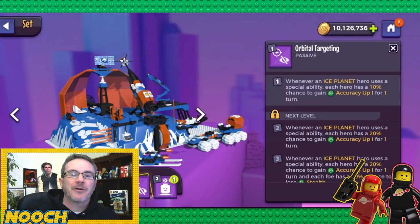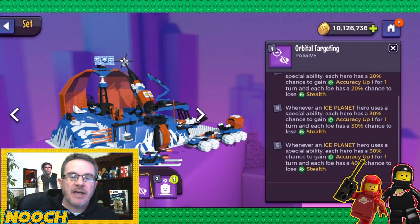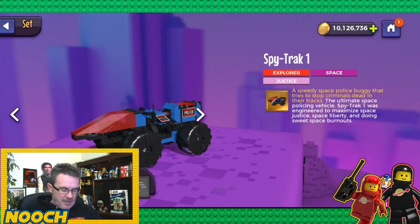Orbital Targeting: at level one, whenever a space hero uses a special ability, each hero has a 10% chance to get accuracy up for one turn. At max it's a 30% chance, and each foe has a 40% chance to lose stealth — more anti-Ninjago stealth removal.